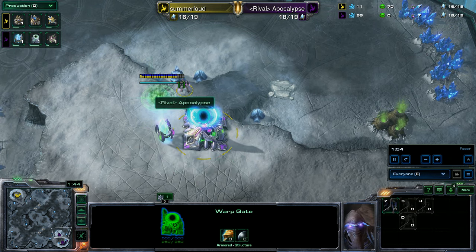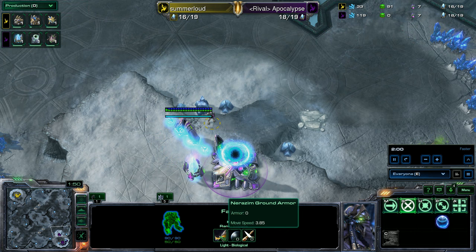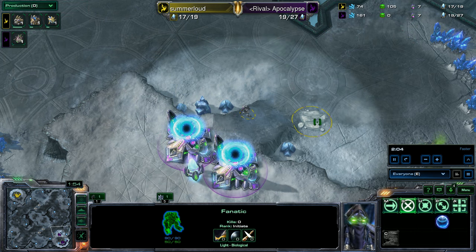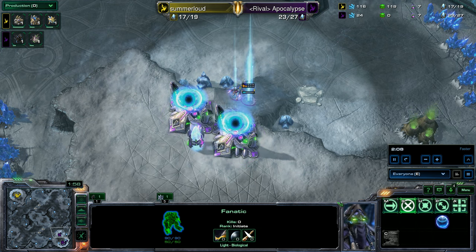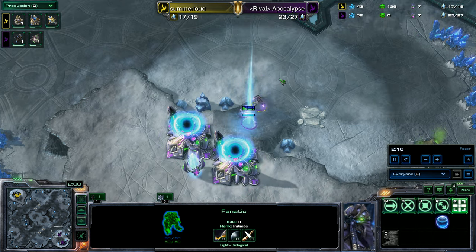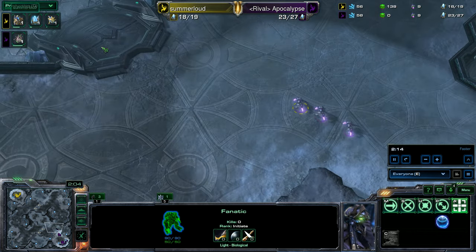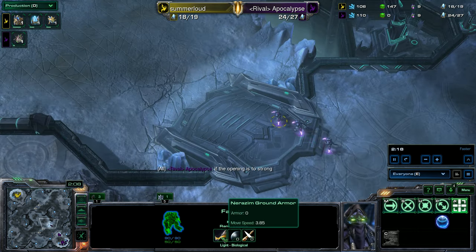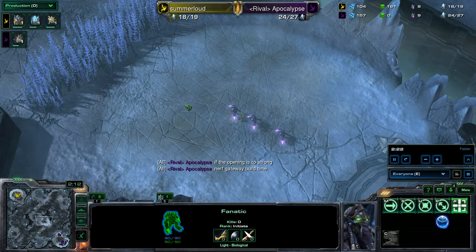The fanatics have been nerfed. They're a zealot variant — they do slightly less damage but attack faster. They also do not have a base plus 1 armor. In the first tournament I casted, we saw a lot of Nerozim play off of 1 base with warp prisms, fanatics, dark templar, and annihilators. The annihilators now have some slight tech restrictions. The fanatics have been nerfed by about 20 health. They're more of a harassment-type zealot — a little faster too.